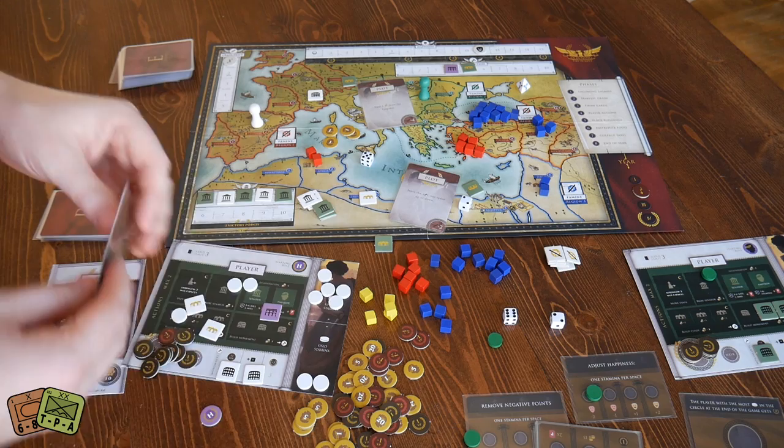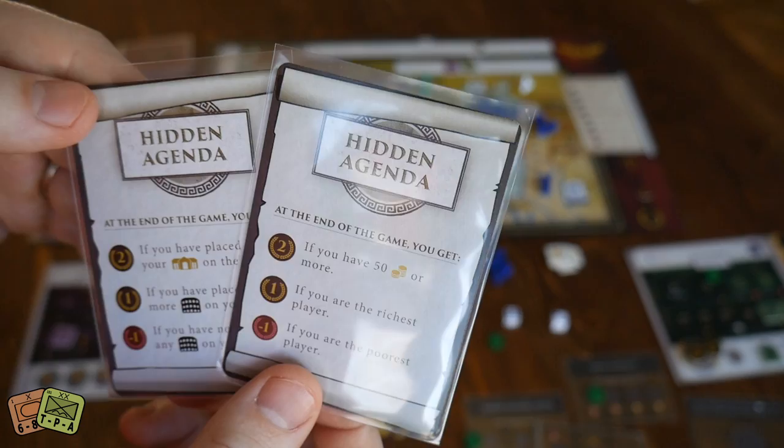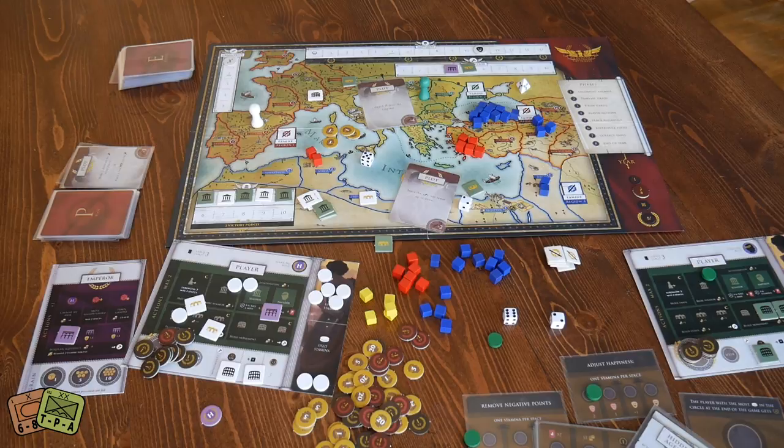Everyone also gets dealt a hidden agenda card at the beginning of the game. You try to fulfill its conditions secretly, then reveal bonus points at the end. These help give you a direction early in the game — are you trying to accrue a ton of money, build happiness, or build all your estates and monuments? It provides focus when it can seem like there are too many options early on.